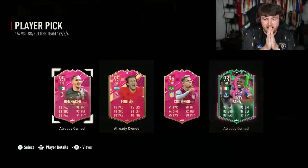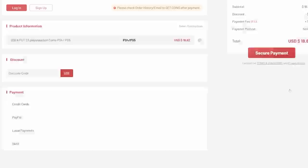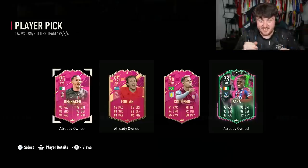Let's see what we get in our FUT Birthday player pick. If you guys want cheap, fast, and reliable FUT coins, check out u7buy.com — there is a link in the description down below. Make sure to use the code HABA to get yourself 6% off all of your purchases.